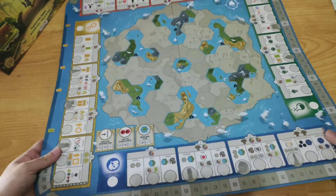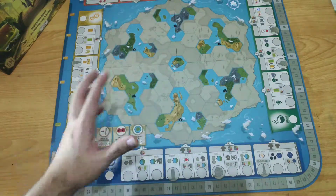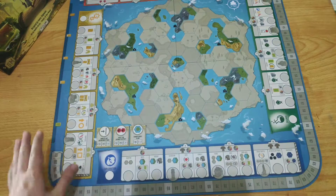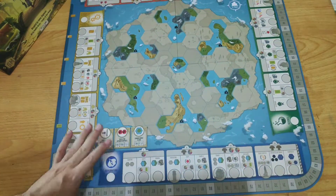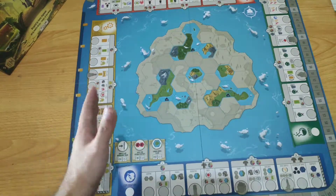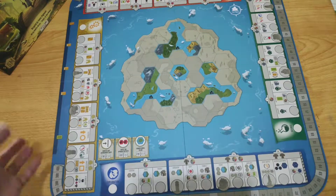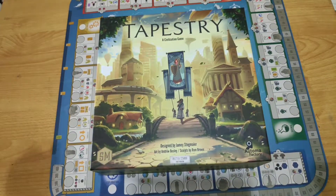Regarding the board quality: if you're expecting Scythe-level quality, it's not that — it's much thinner cardboard that I don't think will last long. There are already visible marks and fold lines on the board. The art is really good, but the physical quality feels like a prototype board — the most disappointing component. The other side for one to three players is smaller, which promotes more interaction between civilizations.